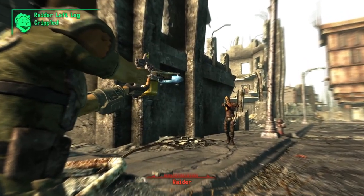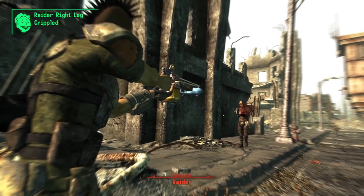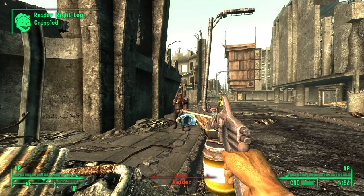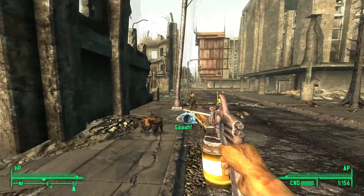This weapon is also considered a silenced weapon and has zero weapon spread, meaning if you have 100 into Small Guns the accuracy on the weapon is perfect. It also has the unique ability to cripple enemy limbs within one shot, being able to dramatically decrease almost any enemy's speed in battle.